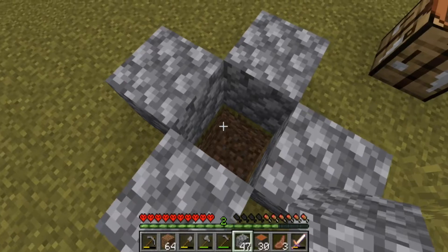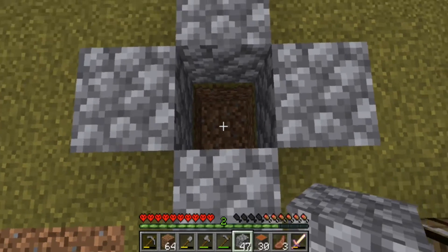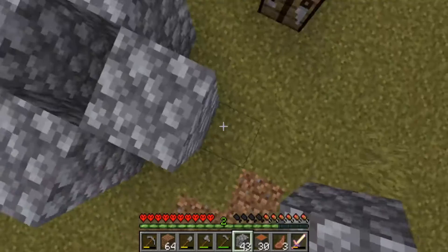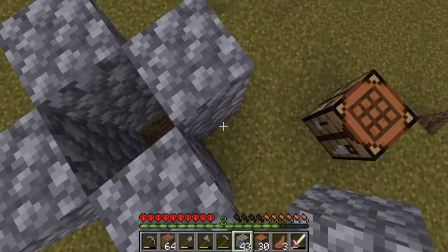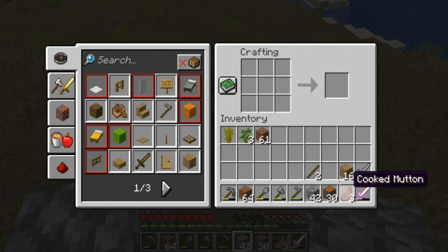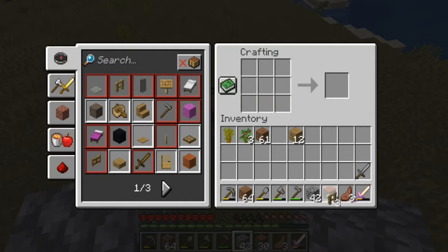Eventually we'll put a hopper right there at the bottom — take out that block, put a hopper, put water, have the cows right there, then another block of height. That should give us oak fence.